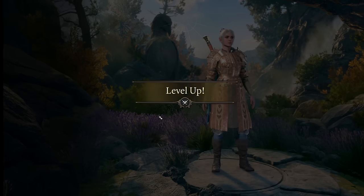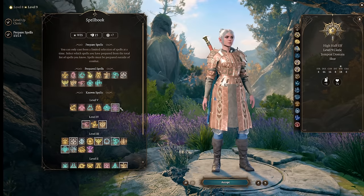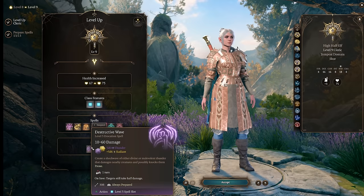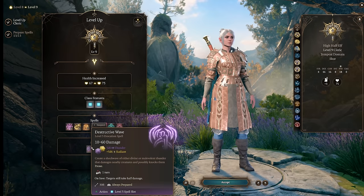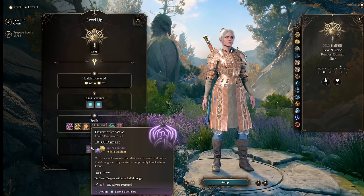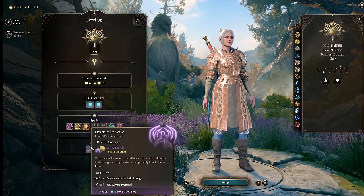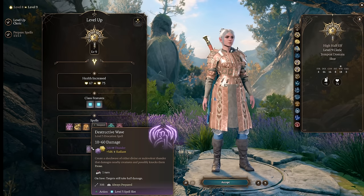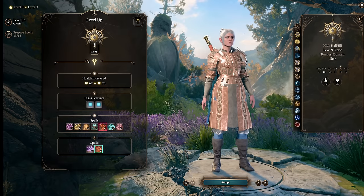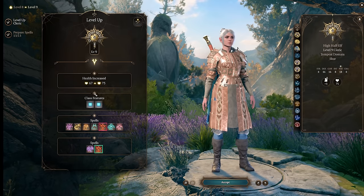Cleric level 7 gets us Freedom of Movement from the Tempest domain — nice to have in our back pocket — as well as Ice Storm to do great damage and set up an enormous ice surface. We can also prepare Guardian of Faith and Banishment, which is really nice since it targets Charisma and some bosses have extremely low Charisma saves. At Cleric level 8 rather than max out Wisdom I think it's important to get Alert early, bringing us to plus 8 to initiative with no other bonuses, so this character can often go first to apply Create Water, lock down enemies with Command, or lay down a giant Sleet Storm. Your controlling characters need to go first, so Alert is a priority.